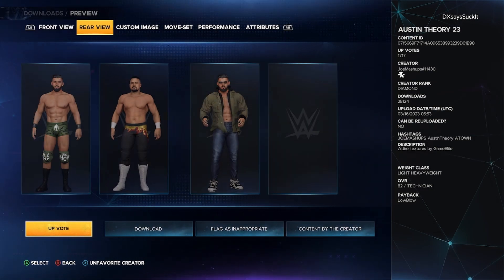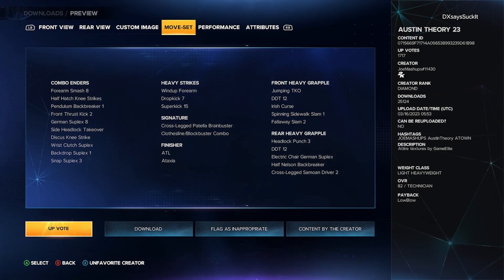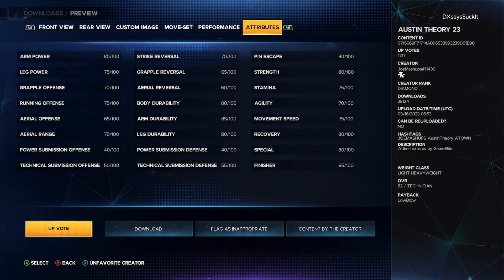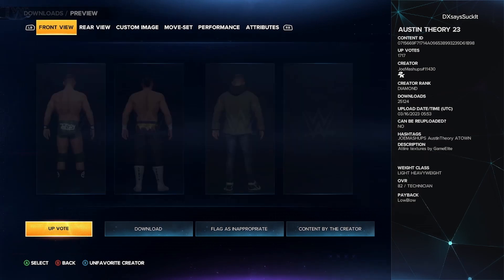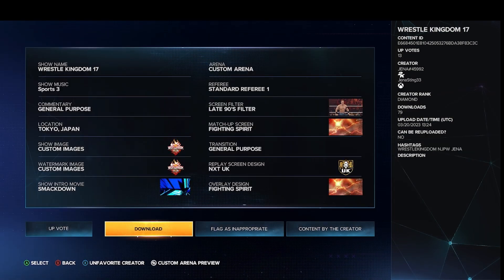Number nine is A-Town Down Austin Theory by Joe Mashups. This Theory update changes the attire, beard, and minor textures. Note: the first slot is just Theory — not sure why that other guy is in that slot, but once you download it he disappears. Hashtags are: joe mashups, austin thee, and atone.